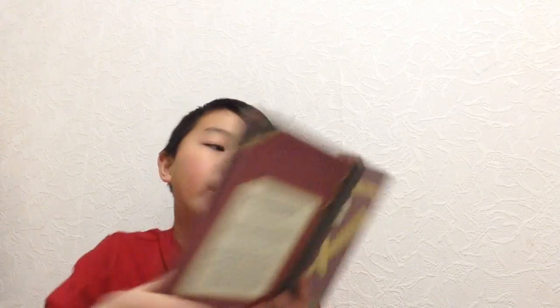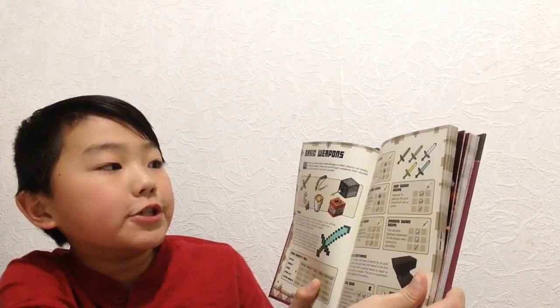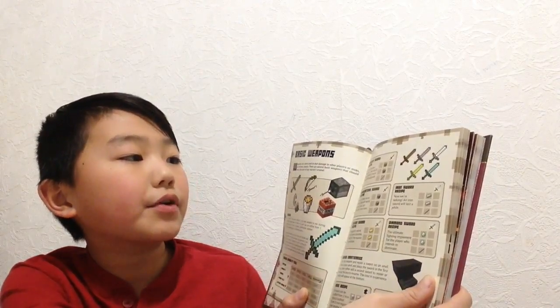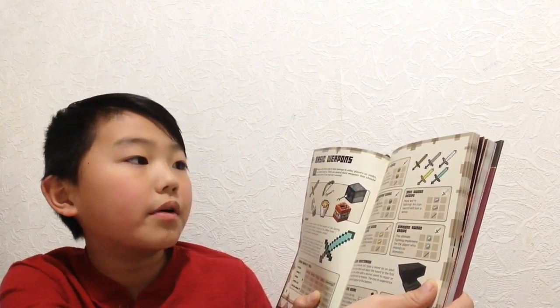So let's talk about the weapons. Basic weapons. Weapons are items to deal damage to other players or mobs, or to block attacks. There are several basic weapons at the core of any warrior's arsenal. A sword — there's like five different kinds of swords: a golden sword, a diamond sword, an iron sword, cobalt sword, and the wooden sword.